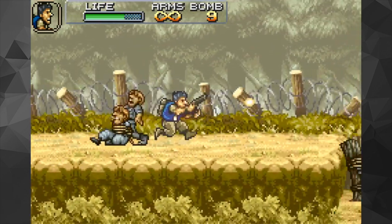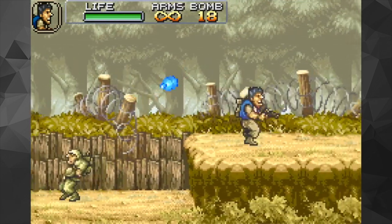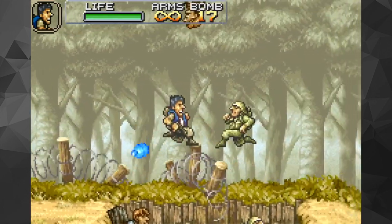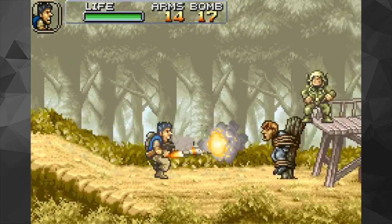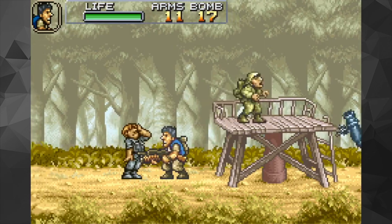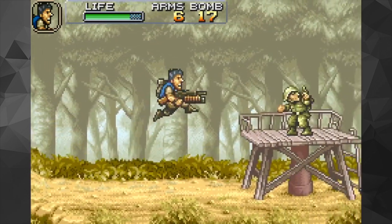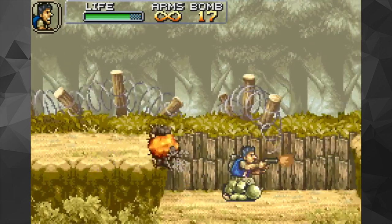There's a tank — jump, keep shooting, keep shooting — and he's done! There's a hostage. I've got a canned something-or-other. As you can see it's pretty busy on screen. There's a man with a mortar rocket launcher. I got a card — bread! I like bread.